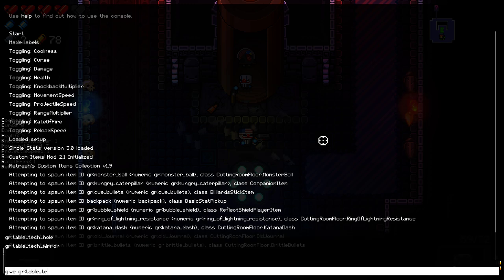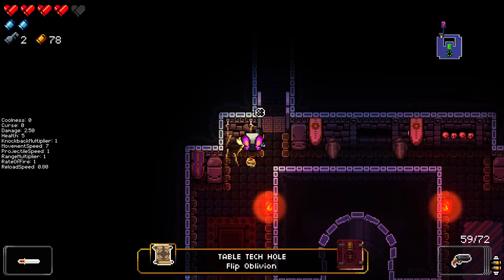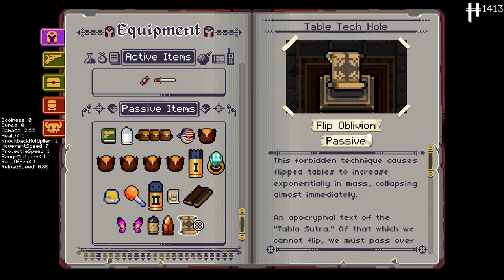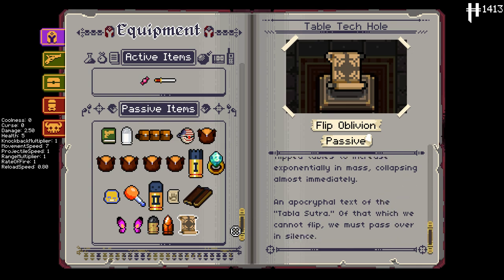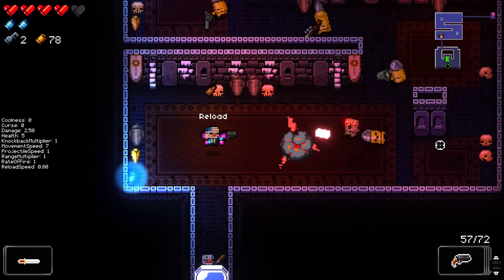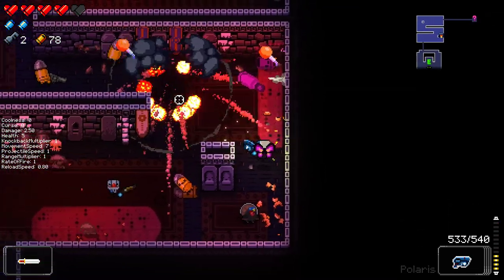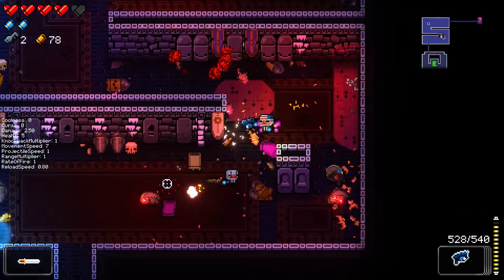Table Tech Hole — you can probably take a guess. 'This forbidden technique causes flipped tables to increase exponentially in mass, collapsing almost immediately.' The flavor text references the Table Sutra: 'Of that which we cannot flip, we must pass over in silence.' So in theory, we legitimately just get black holes whenever we flip a table now. Seems too good to be true.